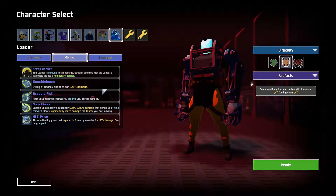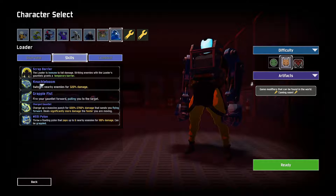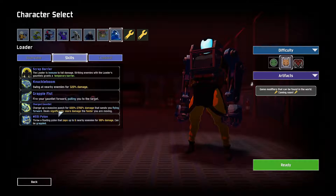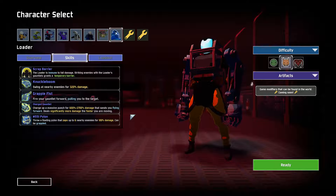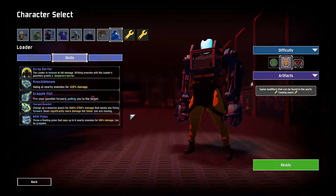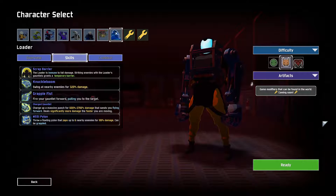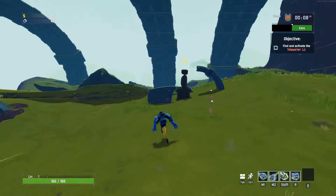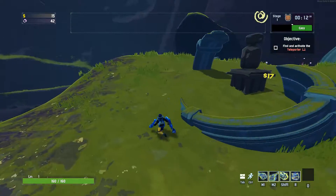Knuckle Boom - swing at nearby enemies, that's just your regular attack. Grapple Fist - fire your gauntlet forward, pulling you to the target - that would be right-click, interesting. Charged Gauntlet - charge up a massive punch for 600 to 2700 percent damage, it sends you flying forward and you deal significantly more damage the faster you're moving. The pylon - throw a floating pylon that zaps up to 60 nearby enemies for 100 percent damage. This sounds complicated, but also really interesting.